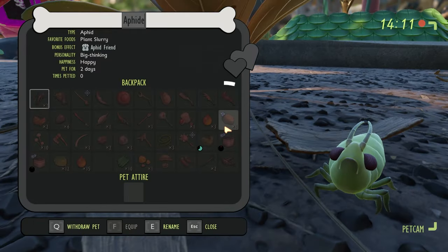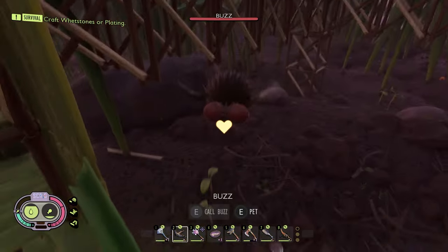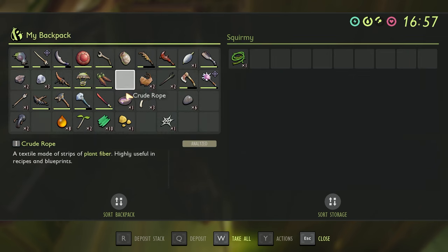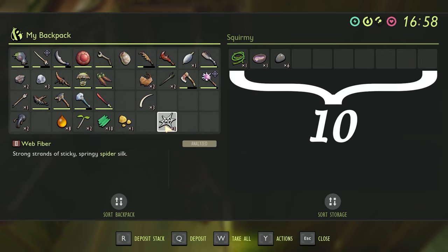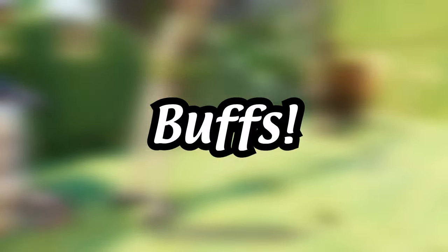So you're looking to get pets in Grounded. Pets allow you to have a cute little companion that carries your crap around for you. They hold an extra 10 inventory slots, and they also benefit you by giving different buffs and producing different items.